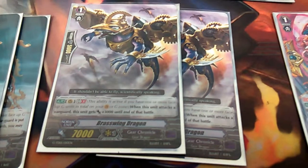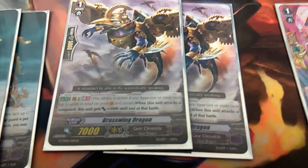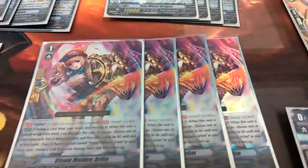Next up is Brass Wing Dragon. He is just the generic gains 3k when he attacks, G-Break 1. And then 4 of the perfect guards that unflip.